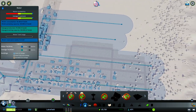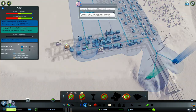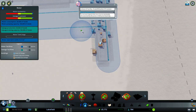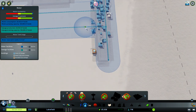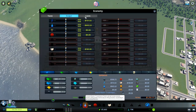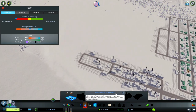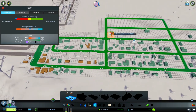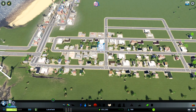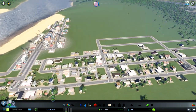Let's check the water — we are covered here, good. We need to increase it a bit on this side. Let's try to save some money, it's very crucial. Can I take a loan? Yes, I can — I'll take it. Let's go and place a health building, because this will increase the happiness in the city and more people will want to come and live here.